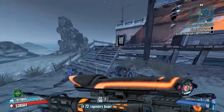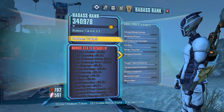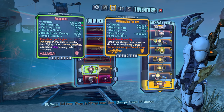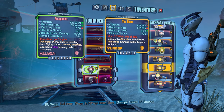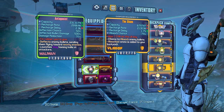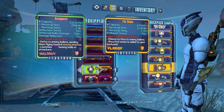That's not the best Sham you can get — I think the best Sham you can get is like an 84% or something. But as far as my purposes, that's pretty good. It's over twice as high as our Transformer. It's got a really low capacity, but it has an okay recharge rate and recharge delay. So we'll keep it — I'm happy about it.